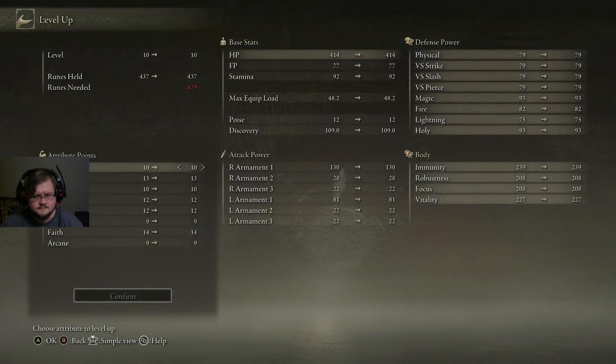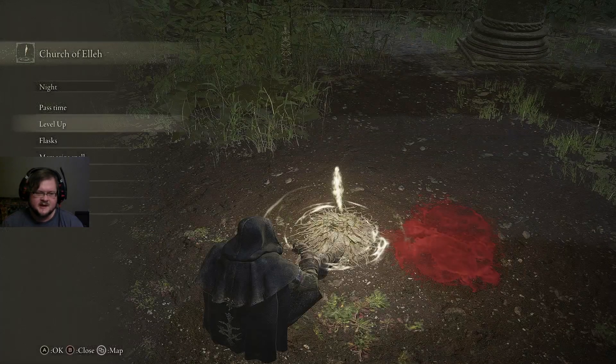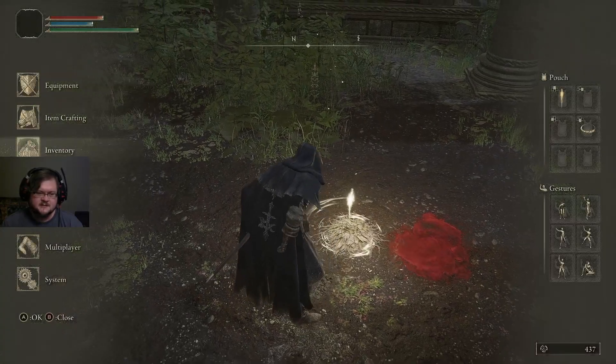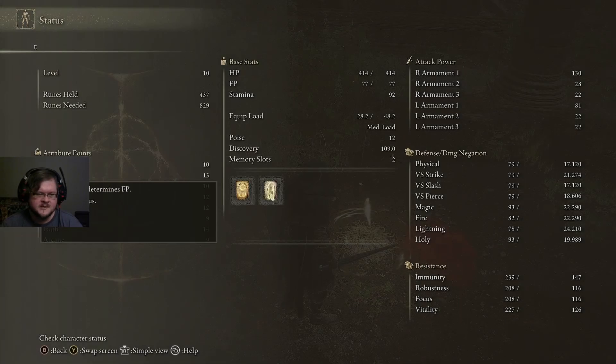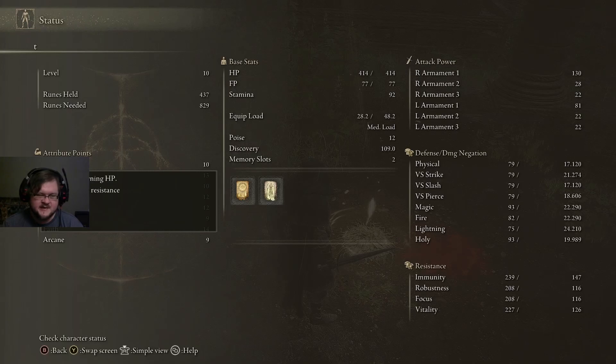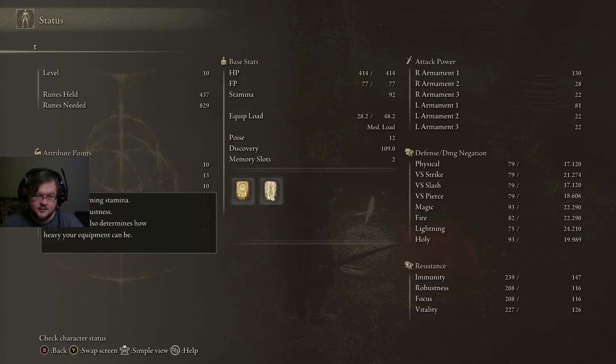For leveling up, you'll see that we need a certain amount of runes — 829 — and we don't have enough. We can see how many runes we need by going to Status. So looking at the attributes: we have Vigor, which mainly gives you more hit points. Mind gives you more focus points — more blue bar. Endurance gives you more stamina and lets you carry heavier gear — that's the green bar.